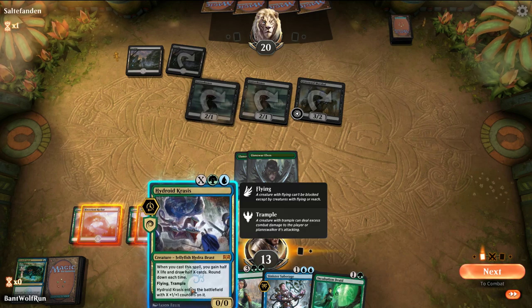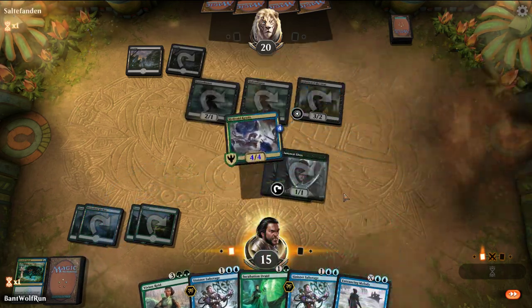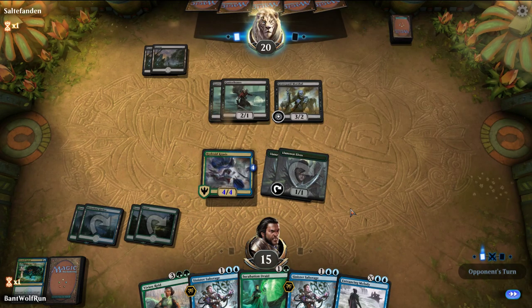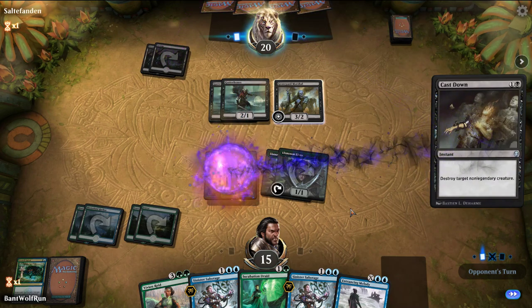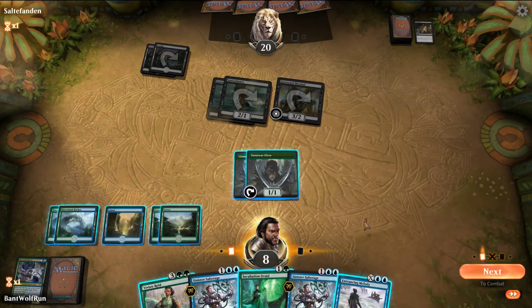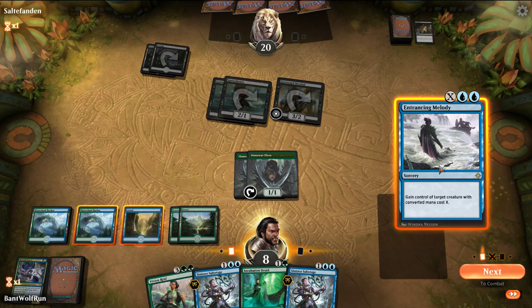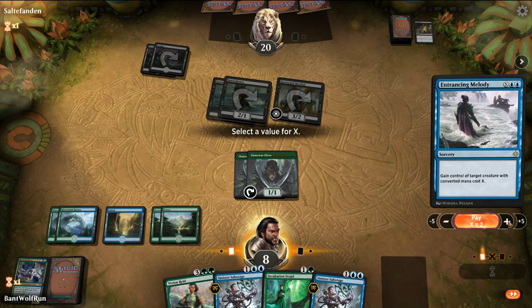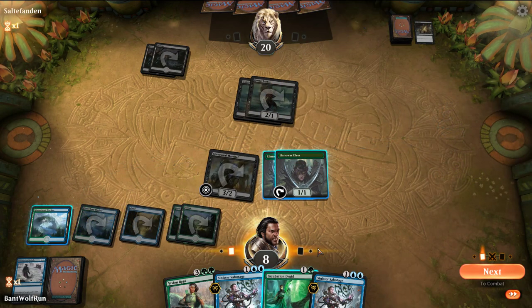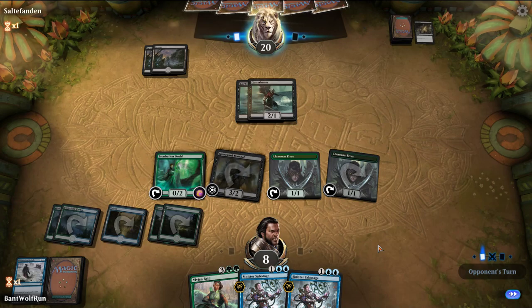Play out the Hinterland Harbor. We're one short of adapting Incubation Druid, so I'm just going to play out the Krasis for 4. We can trade with the Graveyard Marshal and then we can start stealing their stuff. They have the Cast Down. We count to 7 mana - we can do Entrancing Melody for 4, this other spell for 2, and then play out an Incubation Druid. Unfortunately it comes in tapped, but at least it gives us something.